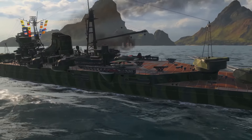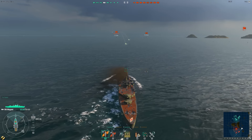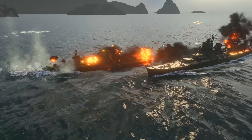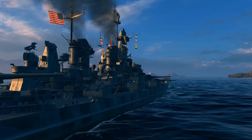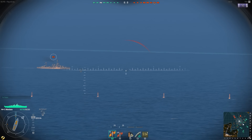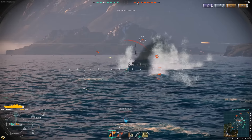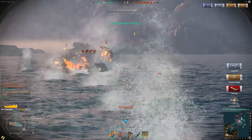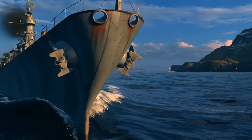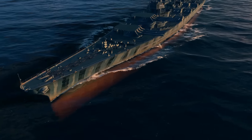Skillful maneuvering under enemy fire can save you. For example, if you turn bow or stern to the enemy, you will considerably reduce the target area and partially cover your ship's weak spots. As you can see, gunnery in World of Warships has many components. Success depends on choosing the right target lead, assuming the correct position, knowing ship characteristics, and understanding the significance of distance. Finally, one of the most important conditions of effective fire are the shells themselves — two types are available: armor-piercing and high-explosive. We'll talk about their characteristics and how to use them to your advantage in the next episode.